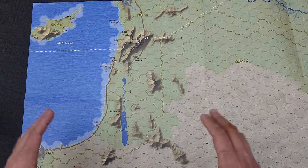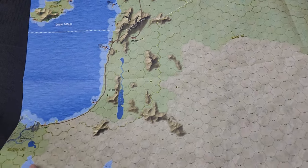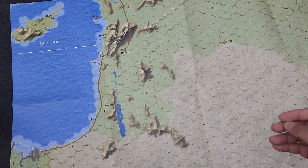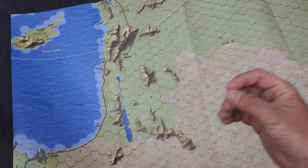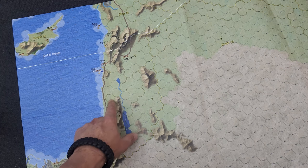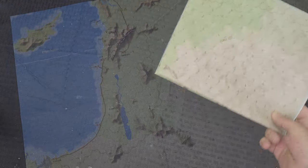The map paper feels just like the other Thin Red Line Games maps — almost cardstock thickness, so thick enough that you don't worry about ripping it but thin enough that you can still fold it up. I haven't had problems with their paper creasing and wearing out at the folds.